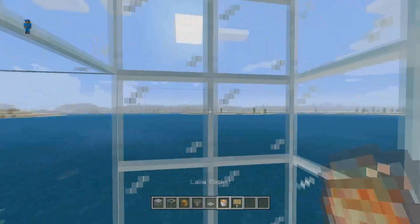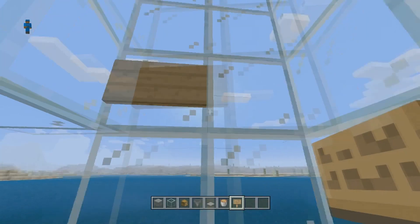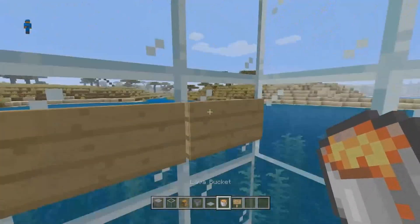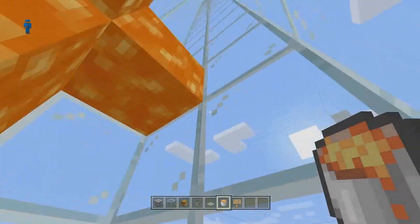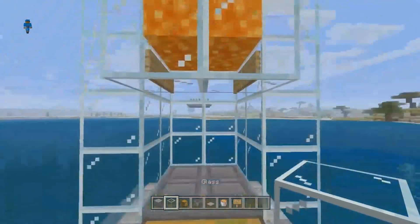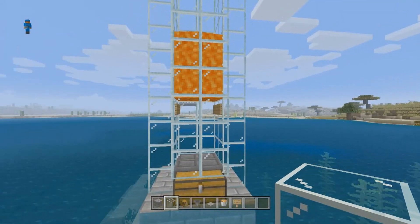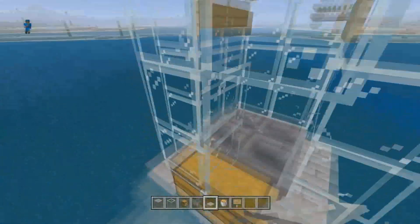We're not going to close it up yet because we have to set up our lava. You're going to go ahead and place your signs right here on the first, second, third, fourth block up. Then you're going to fly up three blocks and place lava in all four corners. What the signs do is prevent the lava from flowing down, so the iron golems and cats will burn to death and you won't have to worry about any part of it.